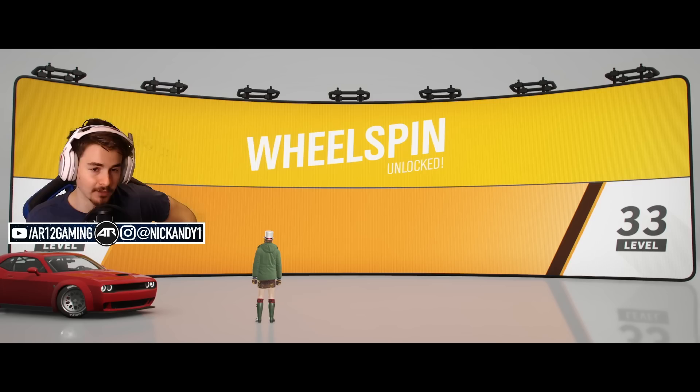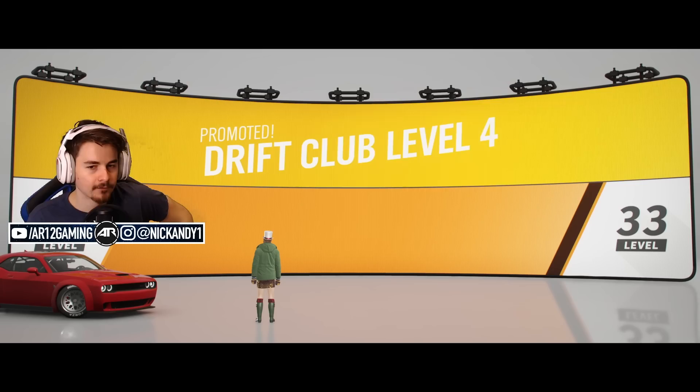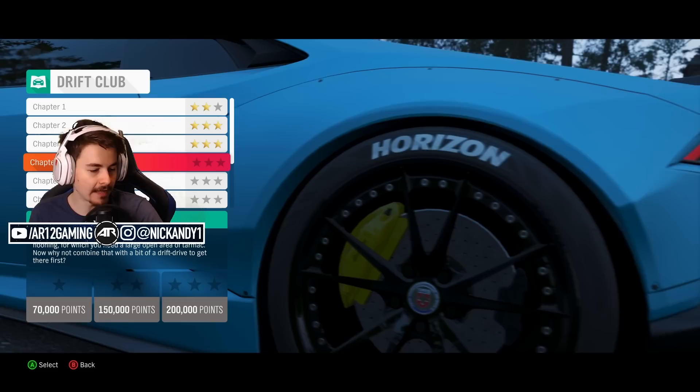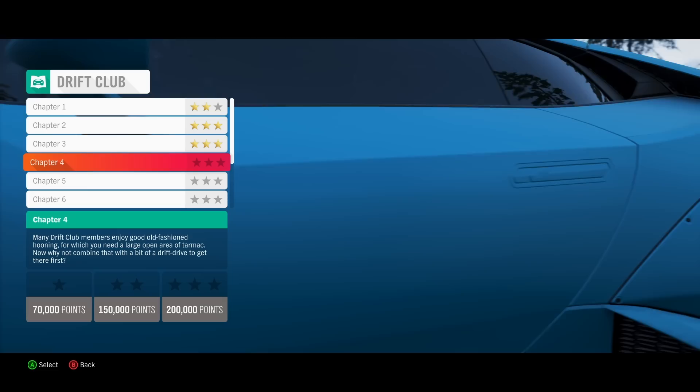Are we going to get anything cool? We get another chat message for going up to Drift Club level four. If we level up again, we get another wheel spin. Let's do one more of these drift races. Tendi said if I click select chapter and come down, it'll actually tell me - so I need 200,000 points to get three stars in this one.